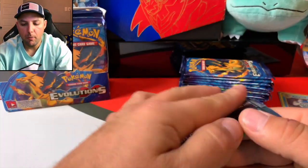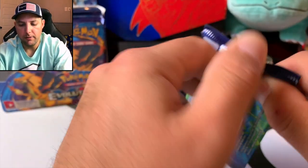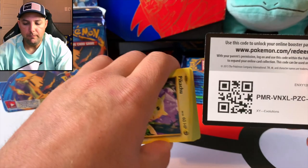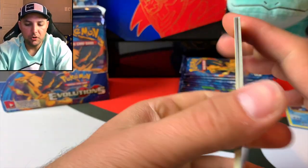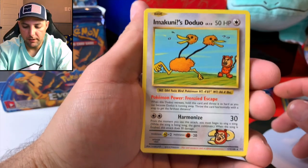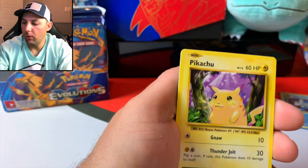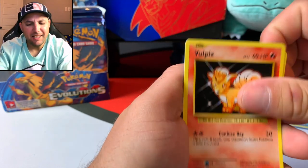Maybe this Venusaur pack — maybe we'll pull the Mega Venusaur EX full art right here. It's time! You guys know how Evolutions has been going — crazy pulls, multiple hits. Coming from Sword and Shield to that... oh, and there's our first secret rare card of the day — Imakuni's Doduo! Very nice, we do already have one of those, but it is a secret rare. They seem a little common. I wish the gold secret rare cards were just as popular as these secret rares in this set.